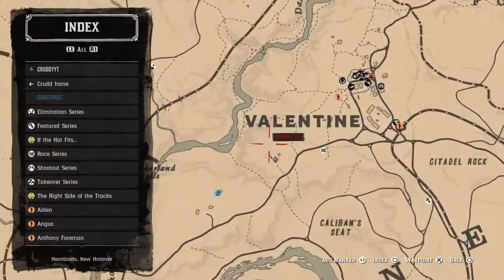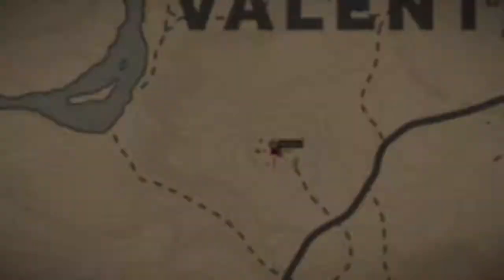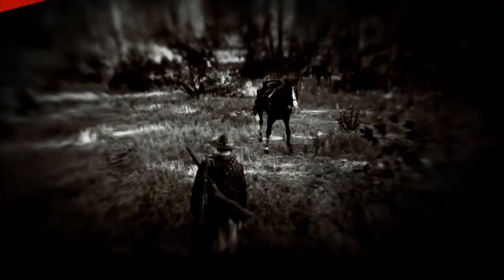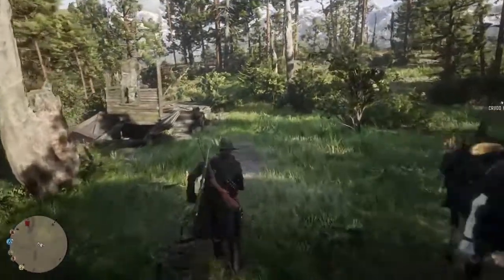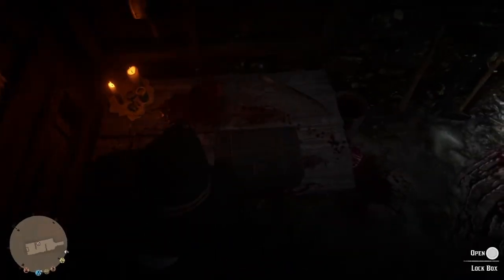Once you're in Red Dead 2, you need to come to this location here — it's a little bunker right outside of Valentine. It should already be open. Sometimes there's someone standing outside of it, sometimes there isn't — it's irrelevant. It's going to be pretty gruesome inside, there's going to be some dead bodies or whatever.